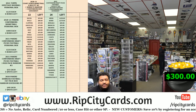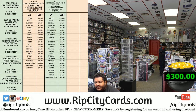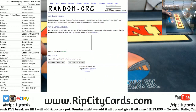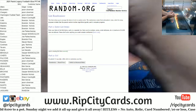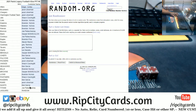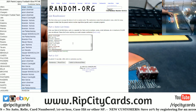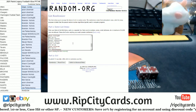Yo, what up everybody? It's your boy Uncle Jesse. Alright, we're gonna go ahead and do our 2021 Legacy 4-Box PYT number 6. Thank you all for the fill. Still gotta give away the Jaguars. So we're gonna go 8 times in the random. Top name wins the Jags. Copied and pasted the names into the list randomizer. Good luck everybody.